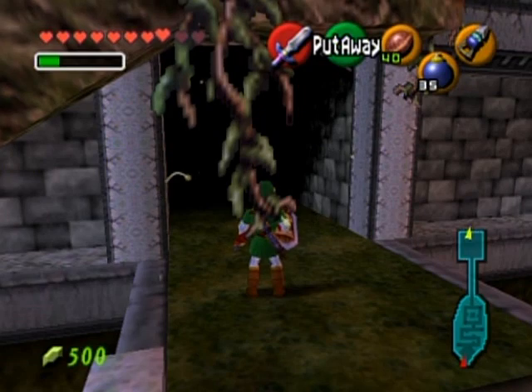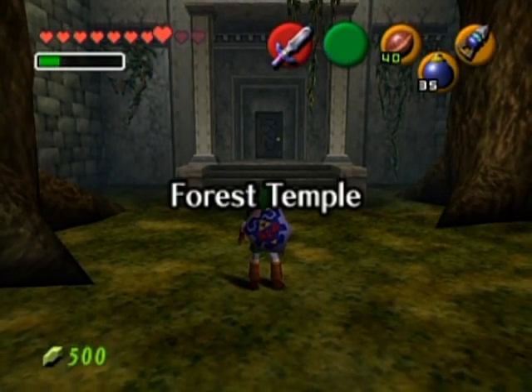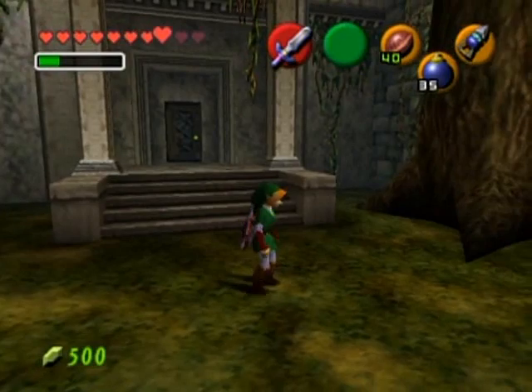Link, stop playing with your shield. Hello everyone, and welcome back to the walkthrough. Let's see what's inside here. It's the Forest Temple — the first dungeon as adult Link.